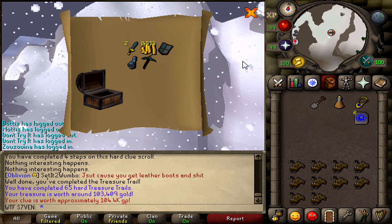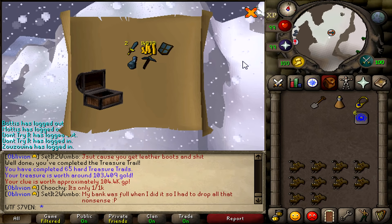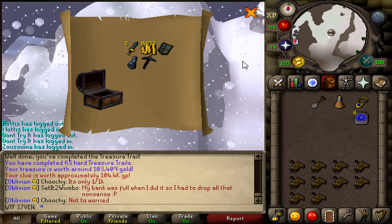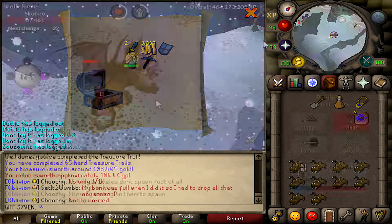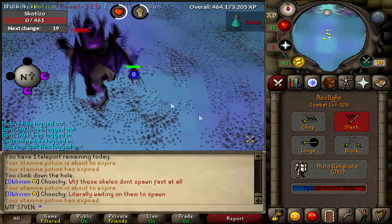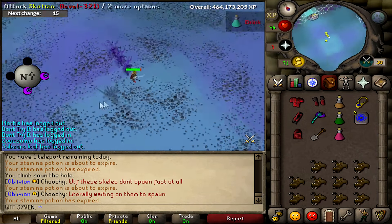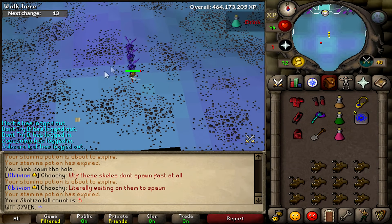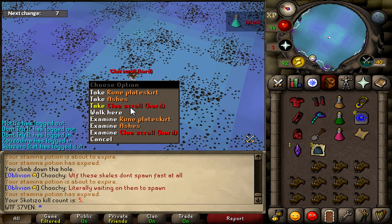Room full - nothing special. Anyways let's go back to Skotizo. Let's get our second hard clue or elite clue. Second kill done - I can't pronounce that word. Let's see what we get this time, hopefully an elite. Yes! We get an elite, nice, and an ancient shard as well.